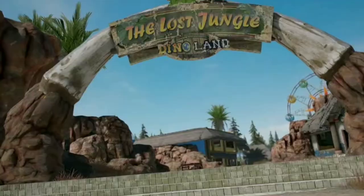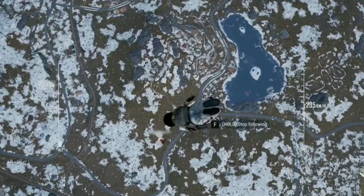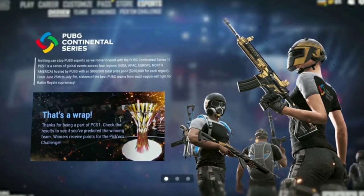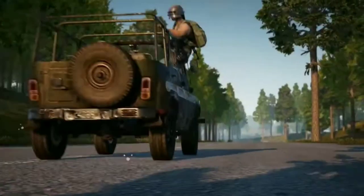Update 7.3 has arrived and brings an explosive new weapon, some new updates to vehicle balance, quality of life changes for landing with your team, and an update to the eSports menu. The first update is the addition of C4, a brand new explosive that sticks to most surfaces.